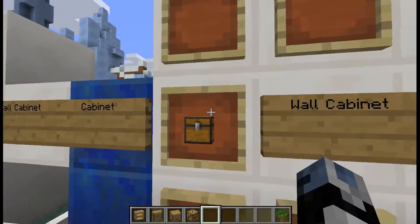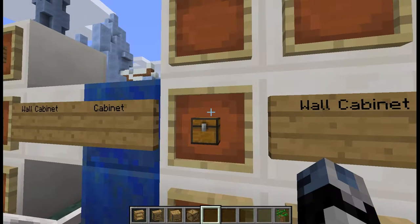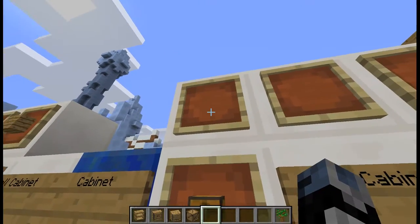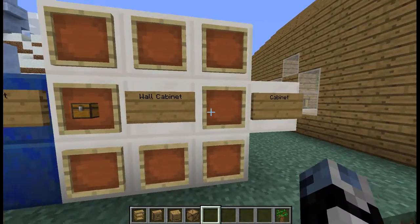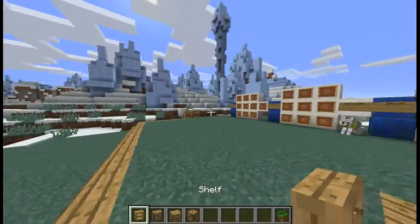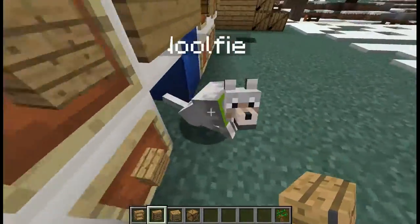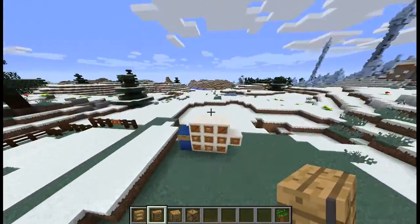For the cabinet placement, it doesn't matter where you put it — if you put the chest over here and the wall cabinet over here, it will still work. I hope you understand. I'm going to put these with their matching pieces. Cabinet, move out of here — okay, whatever, that's boring.